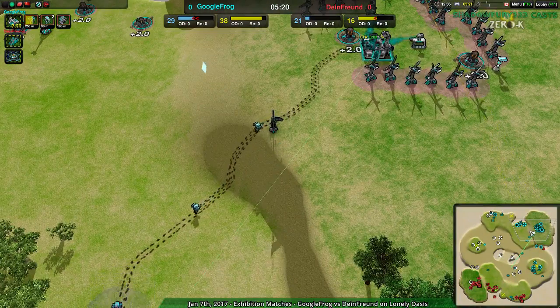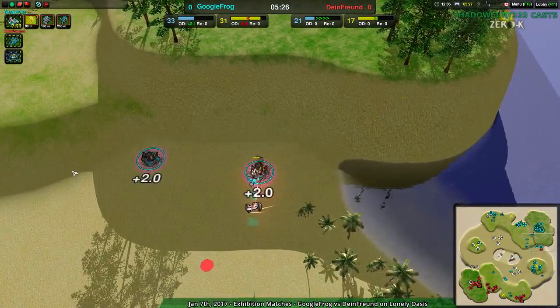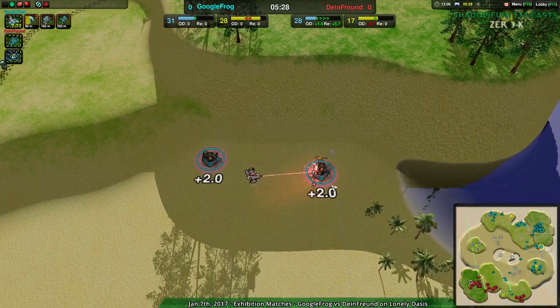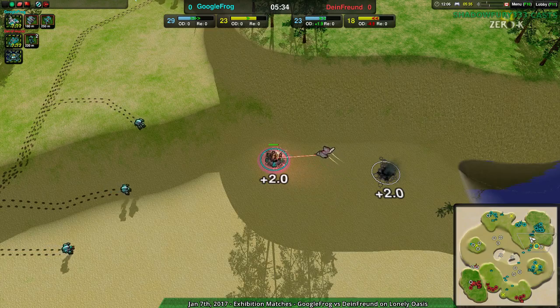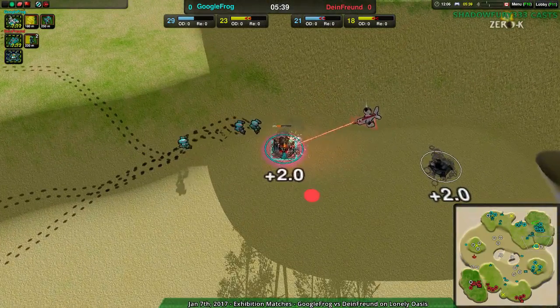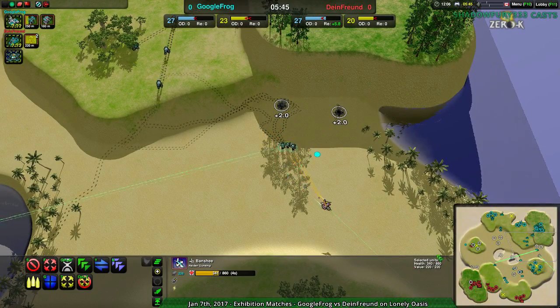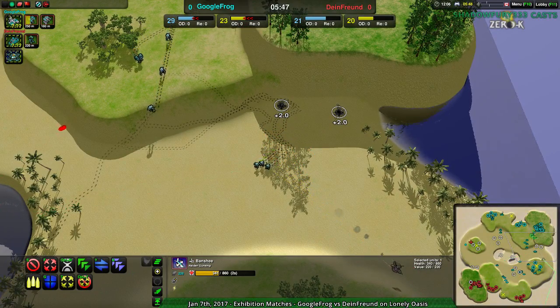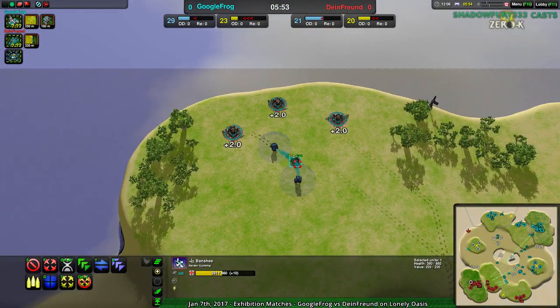What are you planning on using that jump bot factory for? Google Frog is setting up their standard thug-law-bandit ball — that's normal. Dime Friend with a little harassment going on in the south, not letting anything go to waste — openings, take them, kill things. These two metal extractors are basically dead; the bandits will be a problem, but that banshee is going to be able to escape. Good job Google Frog — losing four metal per second for no cost to Dime Friend.